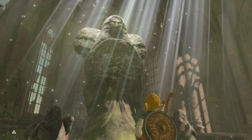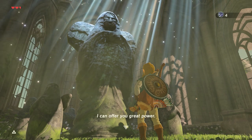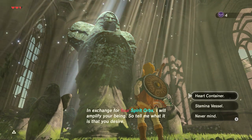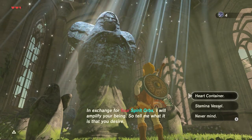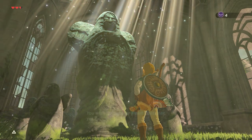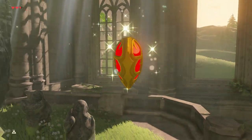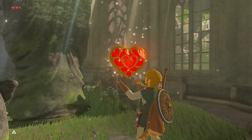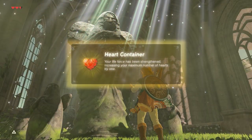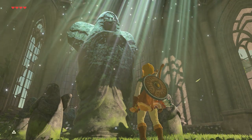I'm pretty sure you need 13 hearts before you can get the Master Sword. It appears you have claimed four spirit orbs. In exchange for four spirit orbs, I will amplify your being. So tell me, what is it that you desire? Heart container or stamina — I'm gonna go all heart containers until I can get the Master Sword. Mainly because it's Master Mode and I feel like having a weapon that regenerates and is pretty decent on attack would be extremely useful. I know stamina is extremely useful too, but I'm just gonna go straight for the heart containers.